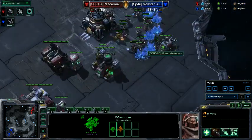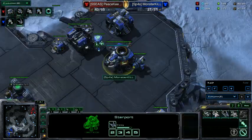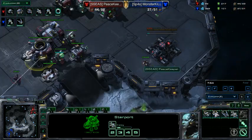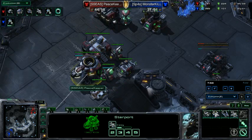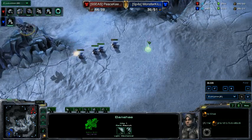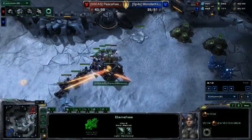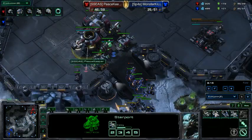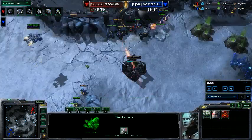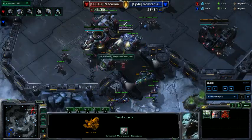Looking at the income tab I'm so far ahead right now. I'm starting my expansion now - his hasn't started yet. He's getting a raven, which is really smart because he's seen the banshee follow-up. Here's where I struggle quite a bit - a lot of units coming across the map. I'm picking off as much as possible with the banshee, getting two SCV kills. I have nothing at the front so I pull up the wall; I have cloak so I can dodge anti-air, but the raven is on the way.